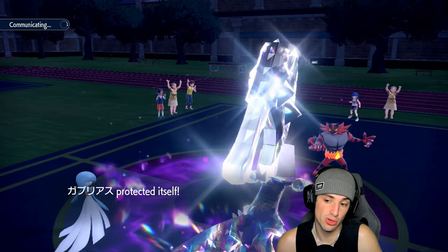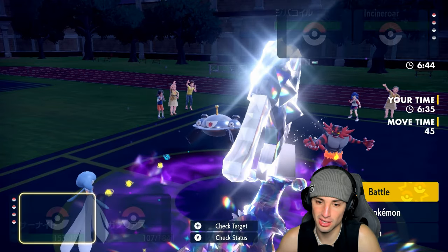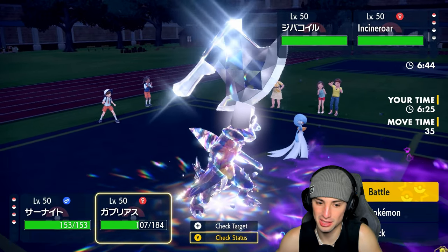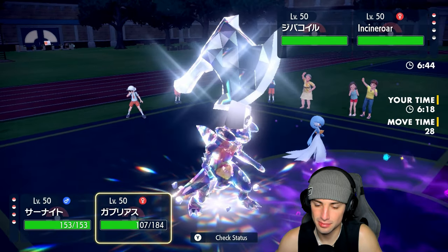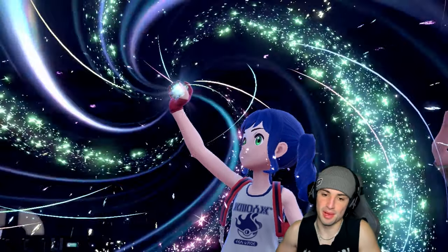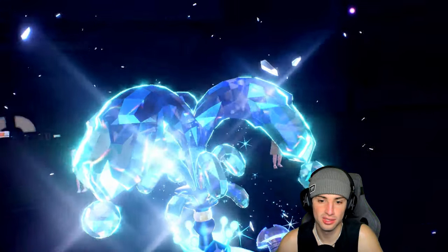If Garchomp goes down, I still have my two back Pokemon. Magnezone comes out. I kind of forget if it has Levitate. I think I should just swap in to reset Choice Specs. I'll go Stomping Tantrum — Expanding Force can still do nice damage. I want to EQ freely, so Magnezone must not learn Levitate. It's Terastallizing — and now Expanding Force is just gonna absolutely tear through it.